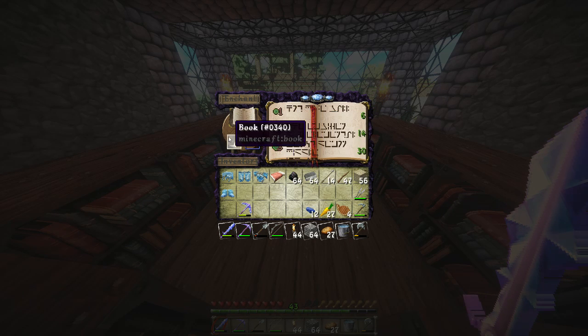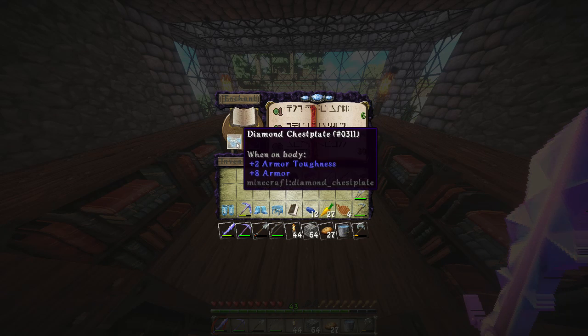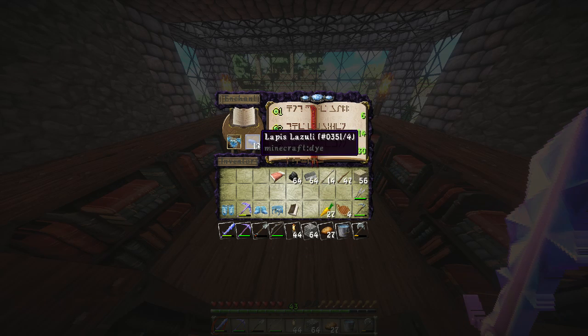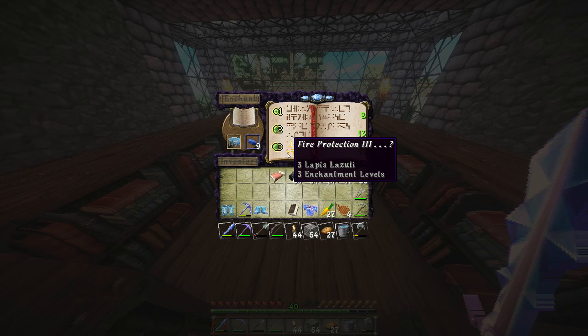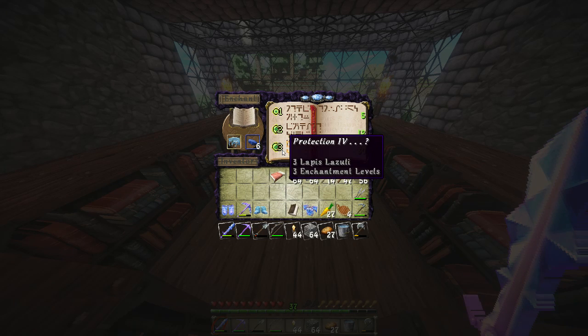Okay, so for the helmet — Protection 3, can I get Feather Falling? Fire Protection — I want to get the best one. Protection 3 seems to be it. Can you even get Protection 4? Doesn't seem like it. Fire Protection might be useful. The first thing I want to do in the Nether is find a magma cube, get some magma cream, and make fire resistance potions. I'll need to find blazes first.